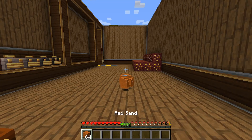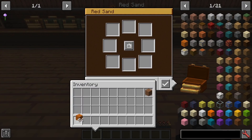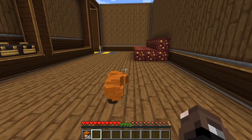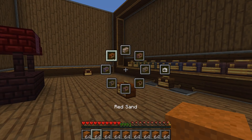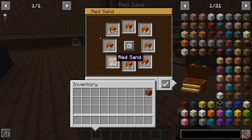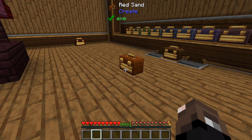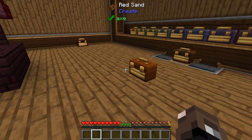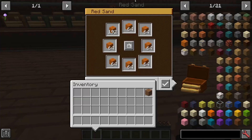Another neat use case: say you're mining a lot of red sand out in a mesa. You fill your toolbox with red sand, go mine, and when your inventory is full you can just click 'Return Items to Nearby Toolboxes' and it fills up your red sand box automatically. You quickly clear out your inventory and go back to mining without spending time sorting into the right shulker box or chest — just hold Alt and go to your red sand box.